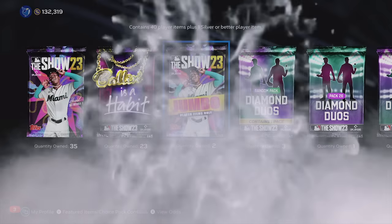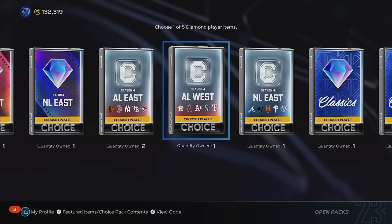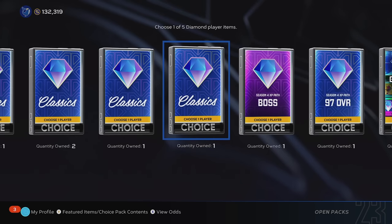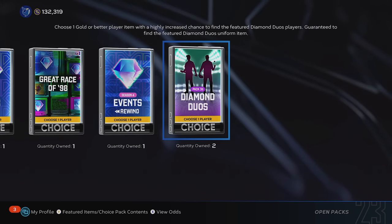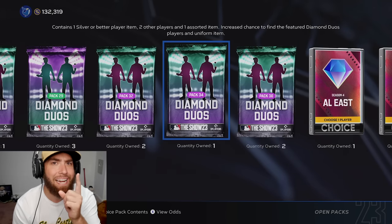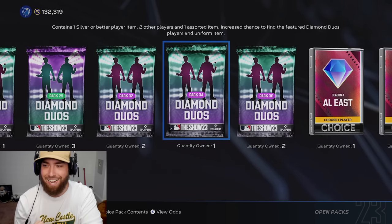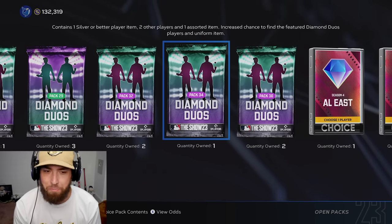Between the Clemente program, the conquest map in the Clemente program, and the affinity grind, while we were doing all of this, we unlocked almost 20 guaranteed diamond packs, which means we're also going to be getting some cards unlocked. We'll have some more set collection and affinity packs to unlock after — let's just get into this pack opening.